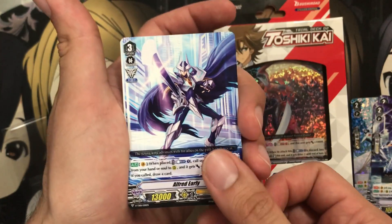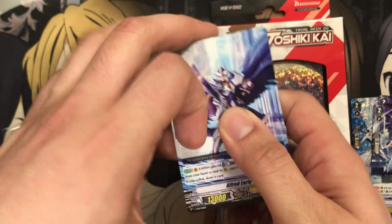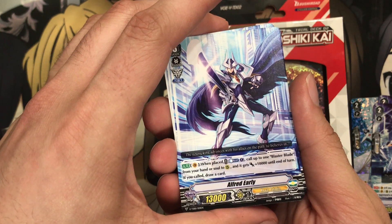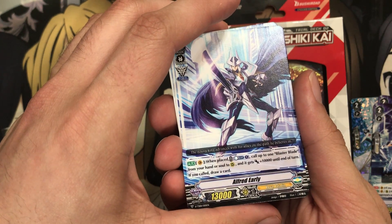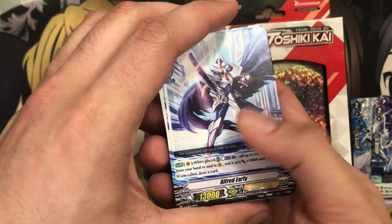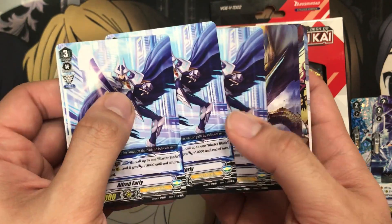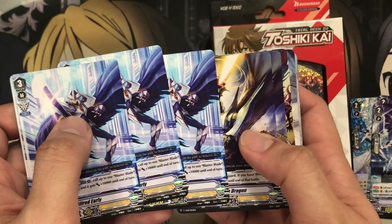We also have the new Alfred Early. This is a card where when placed, you Counter Blast 1, call up to one Blaster Blade from your hand or soul to rear guard, and it gets plus 10,000 until the end of the turn. If you call it, you draw a card — so it makes up for the call as well. I think we get three Alfred Earlys in there.